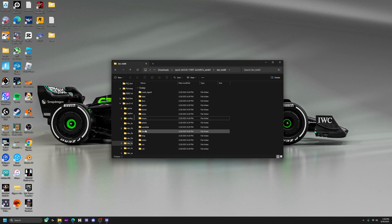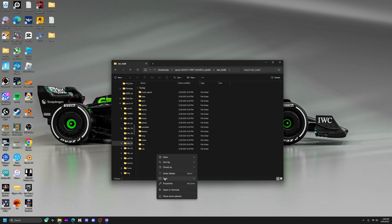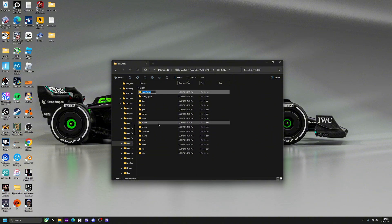Open RPCS3's dev_hdd0 folder. If you see a disc folder, you're good to go. If you don't see it, you can just make one — New Folder, name it 'disc.'